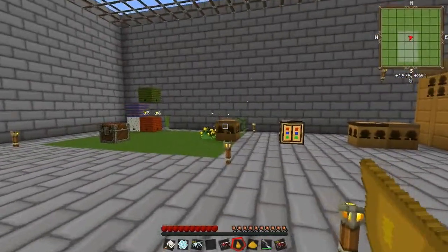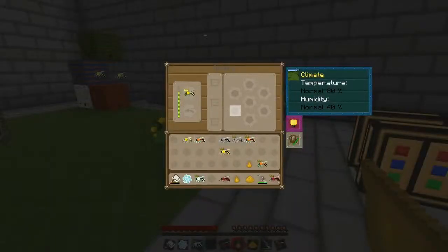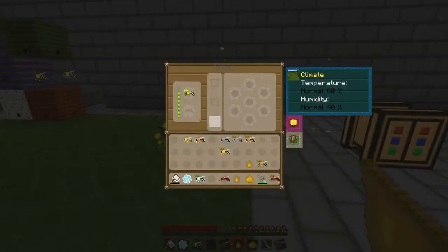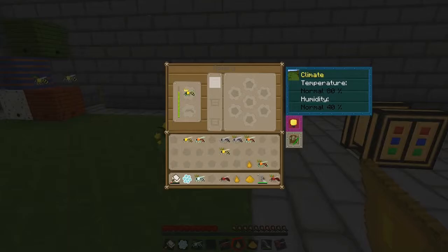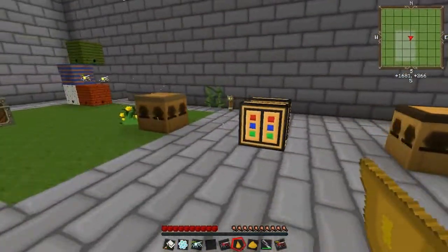That's basically all I'm going to do for this beekeeping episode — just basic bee stuff. In the next video, I'm going to talk about these three slots right here. These are for frames, and frames can be used to optimize bee production.